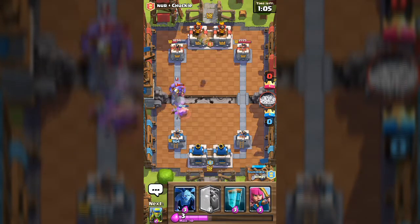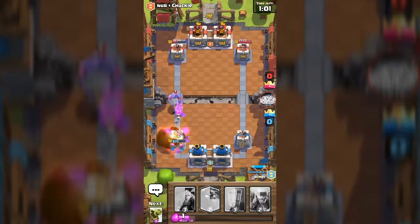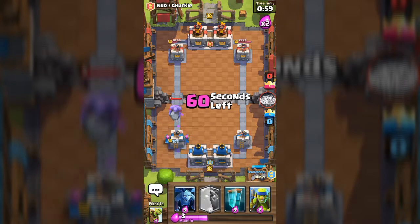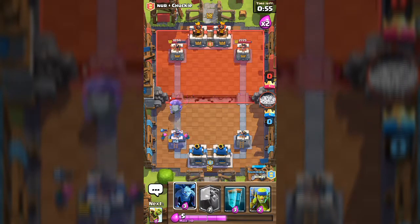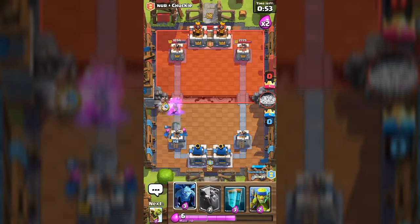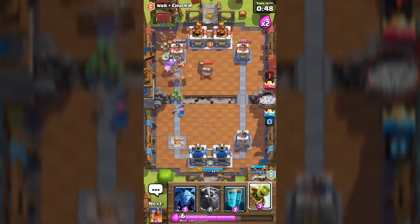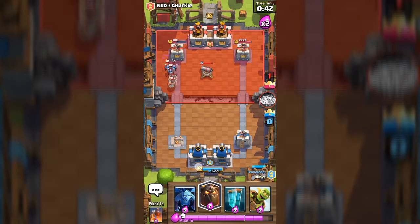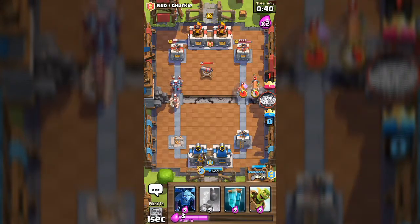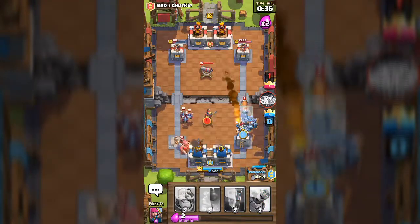I hate this — you don't have to fireball that, you should fireball that fat guy right there. Seriously — one more drop and we're dead. We so need the lava hound right now. The lava hound is the only hope.